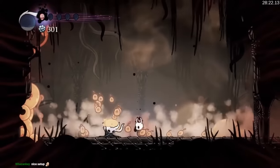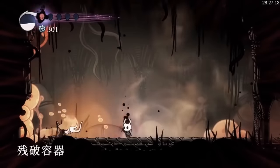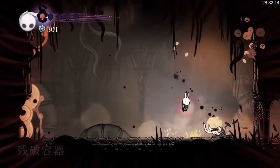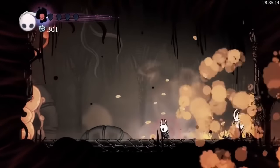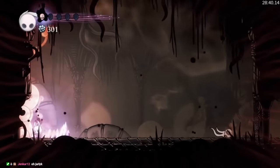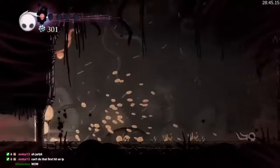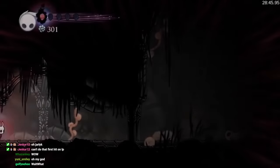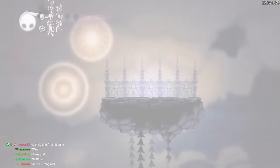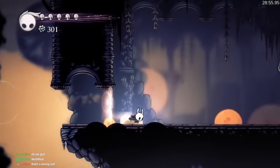Doing a nail knockback boost into the wall instead of dashing — kind of a power move honestly. These are fights that speedrunners depend 99% on spells for, and seeing this done this way is very rare. They're doing a lot of damage per hit — 35 to be exact. That is a very fast fight, faster than runners can do it with spells. They're going to be doing Lost Kin straight away. I'm curious to see what this Lost Kin looks like — I'm assuming it's going to be some kind of stun lock type thing.